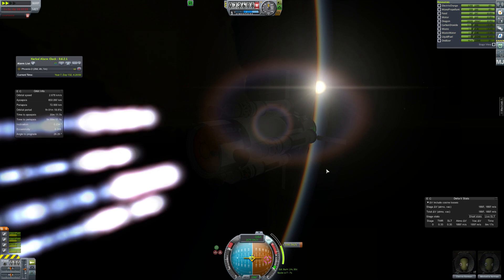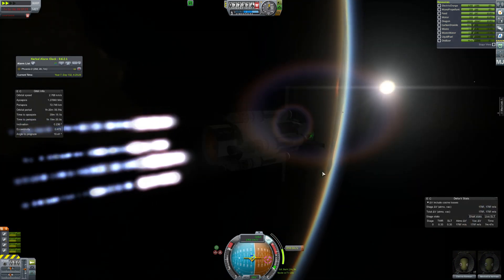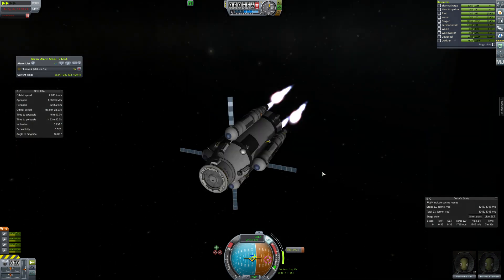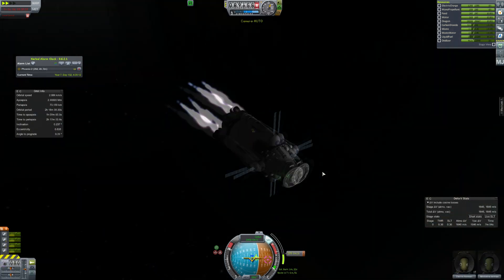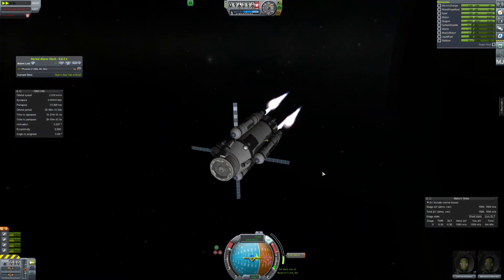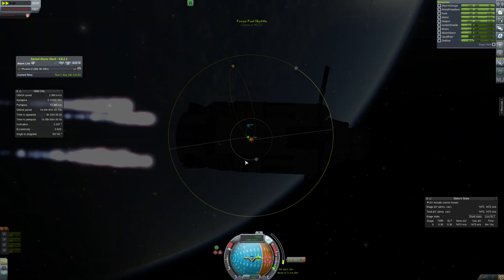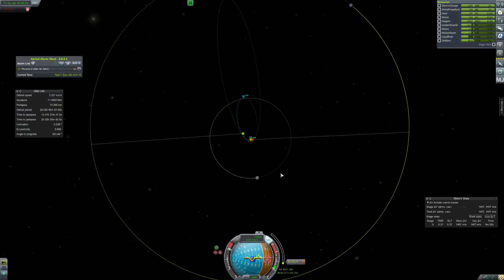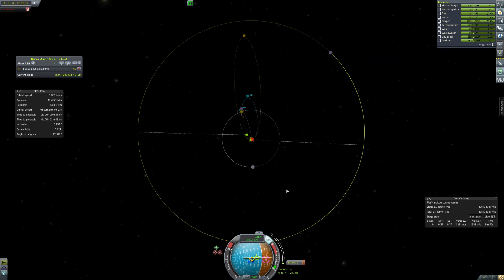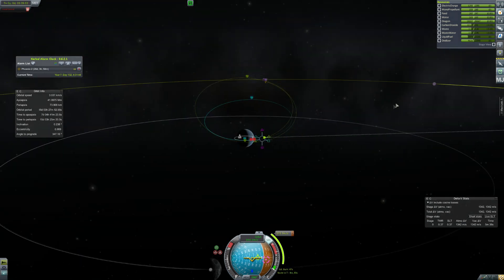One thing I did realize is nuclear engines obviously only need liquid fuel. But I put all of the tanks on as liquid fuel and oxidizer, which was a massive oversight on my part, given that I'm going to be using this spacecraft for a long time. I was like, why aren't I getting enough Delta V? It turns out, just because I'm a fool. Usually I just won't fully fill up the oxidizer tanks in future. But anyway, we're on our way to get our encounter with Minmus.